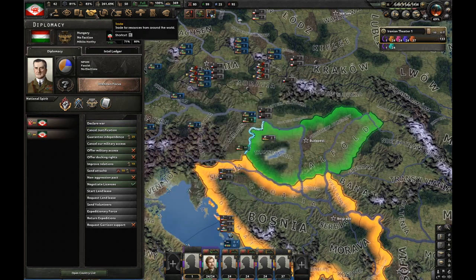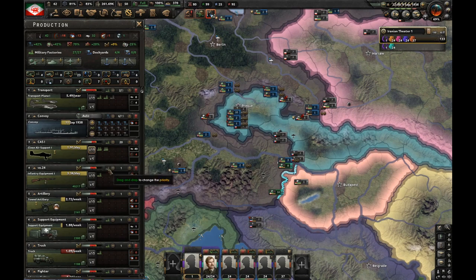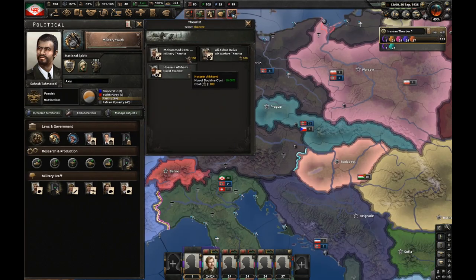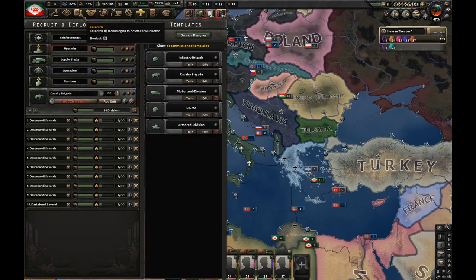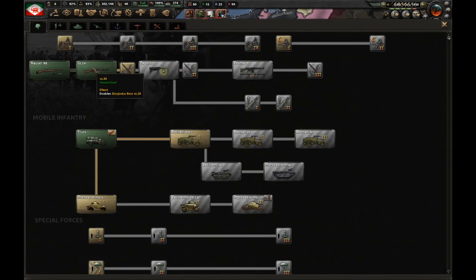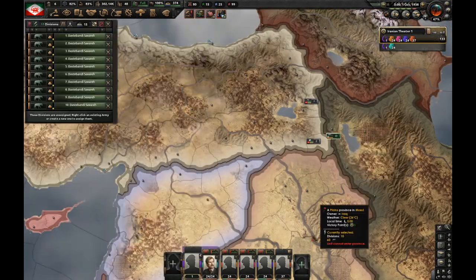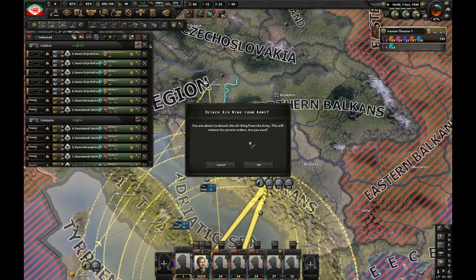Justification takes 165 days — not that long. I should produce a transport plane. Let's also annex Italy somehow; I'm going to start building infrastructure in Veneto and in Piedmont. Let's get a military theorist and go for superior firepower. Finally we've got transport ships. Let's now get support weapons one. I like how we won a civil war and conquered Italy and Albania without even having support weapons one. Let's deploy these cavalry divisions and send them out.